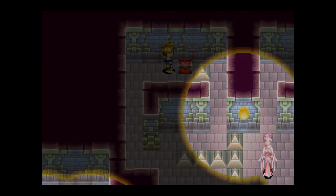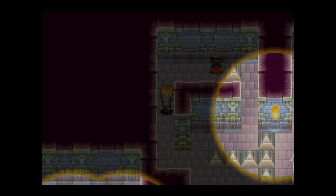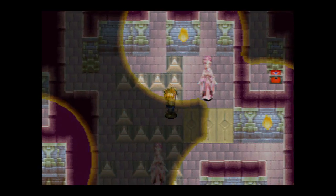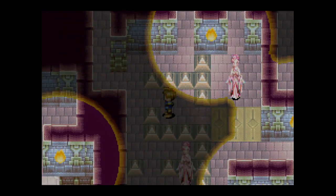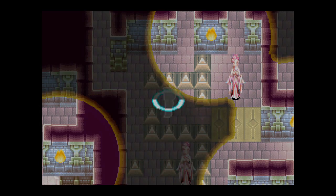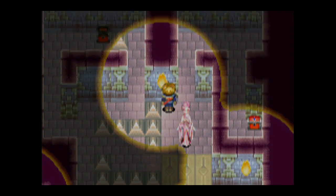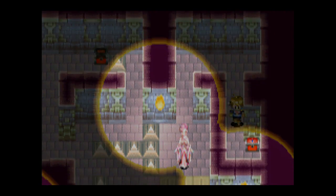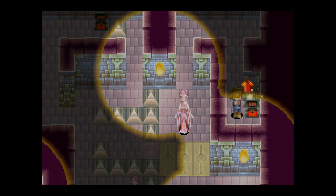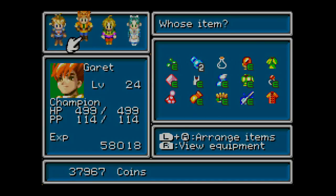That was a mistake — I actually didn't want to go into the light there. Over here we can get 444 coins. Not bad, not bad at all. Now sadly we have to recast shadow because I accidentally stepped into the light. But that's not much to worry about. Let's make our way over here. We can sneak past that statue over here. And in here, we get the Storm Gear.